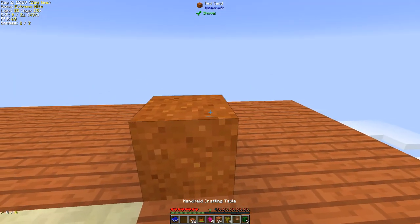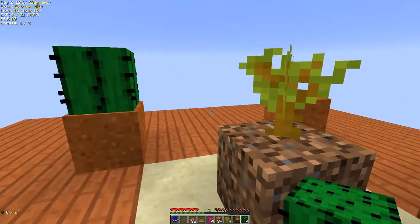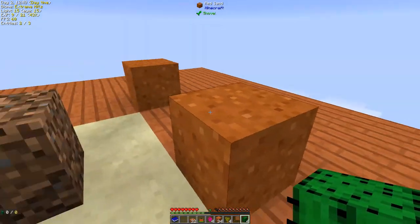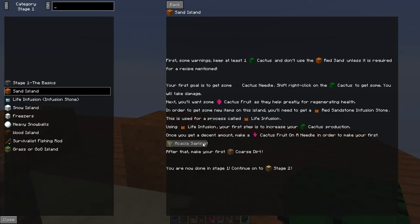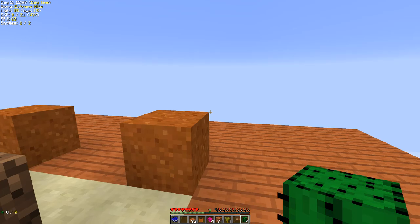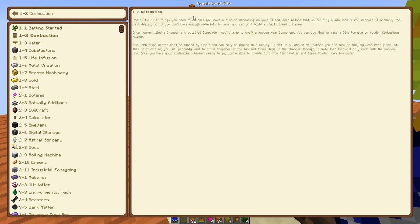That is a bit strange. The island has gotten a little bit larger, and I think we have now our first stage done. Let's see what the next stage is: Combustion. One of the first things you need to do once you have a tree — or depending on your island, even before that — is build a mob farm. A mob dropper is probably the best design.